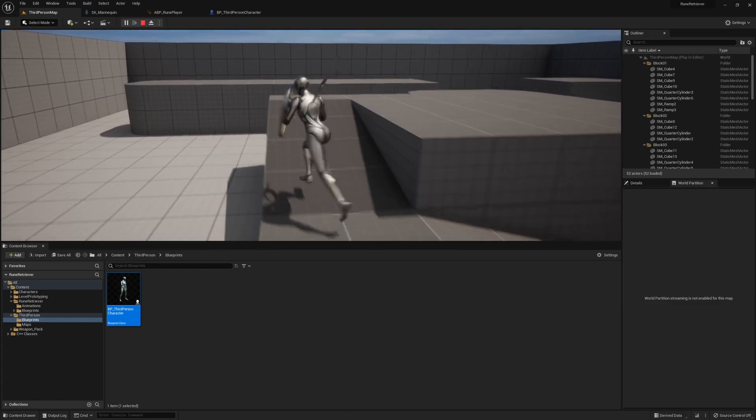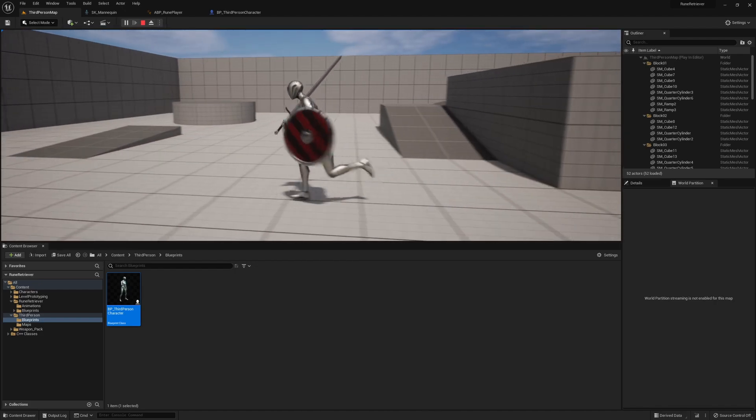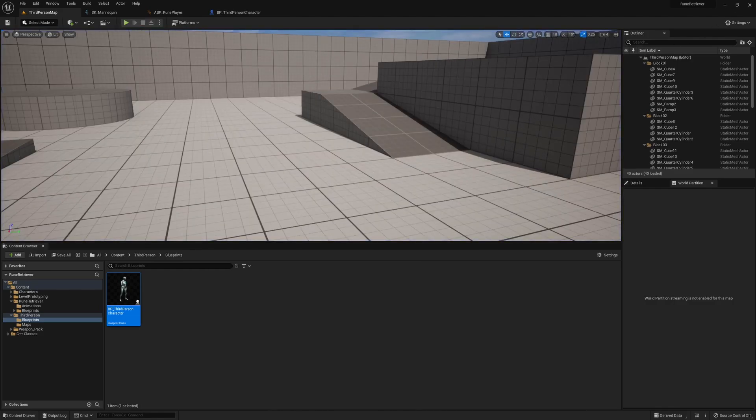Now that we have a good starting point, in the next video we'll implement the rest of the animations, add input, and get this character more fleshed out. If you like the video, please hit like, subscribe, and I'll see you in the next one.